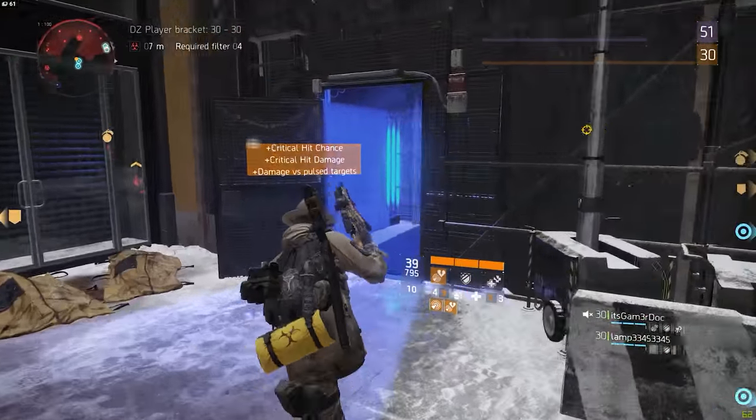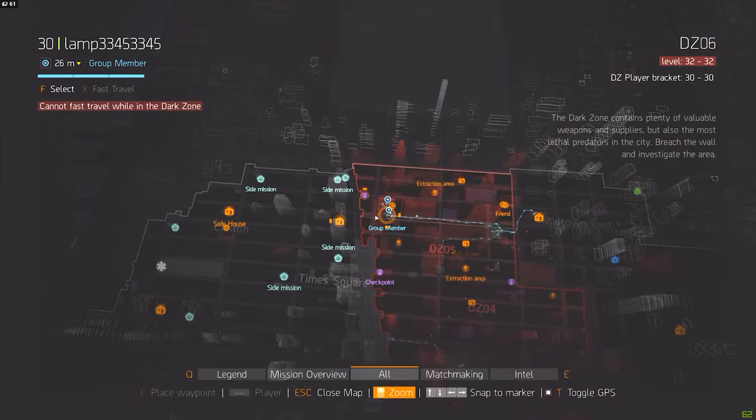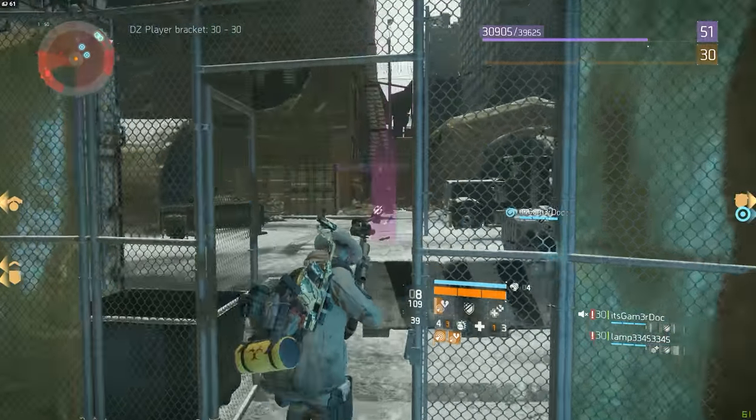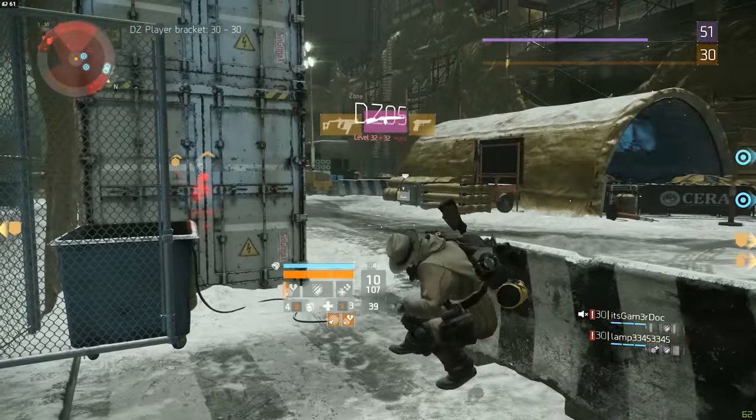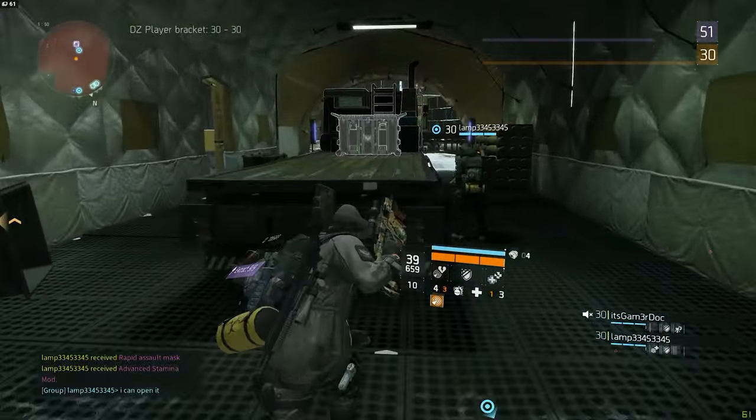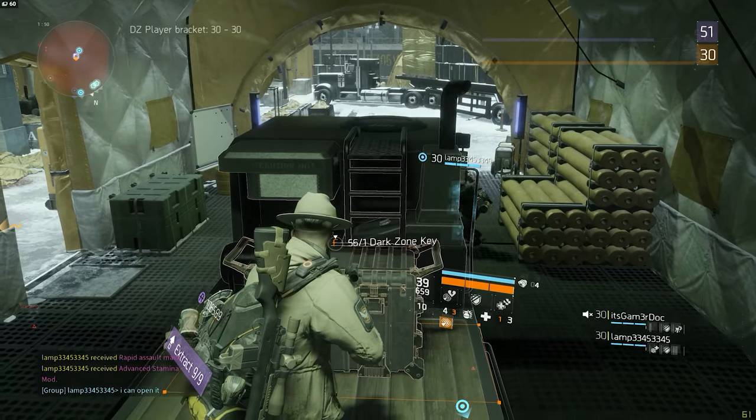Then it's time for yet another cleaner hideout. Move all the way to the west side of 52nd Street, take out all the enemies, and you should be able to find another chest. Simply head over to the big truck inside the yellow tent and you'll be able to see it right there on the back end.